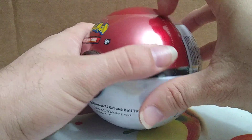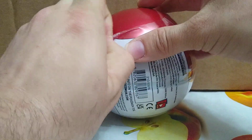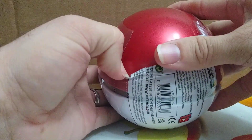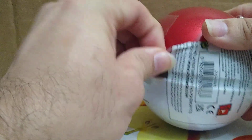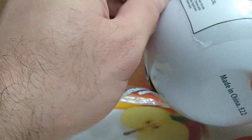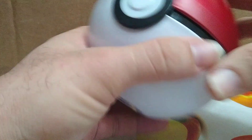Hey guys, welcome back to the channel. We're gonna open up a regular Pokeball here. Let's see what packs are in this one, because this is not from the original ones that I normally open. I think these might have different packs or different coins in them — not really sure, but the code on the bottom is different, so that tells me they're from a different time or different ones that we previously opened.